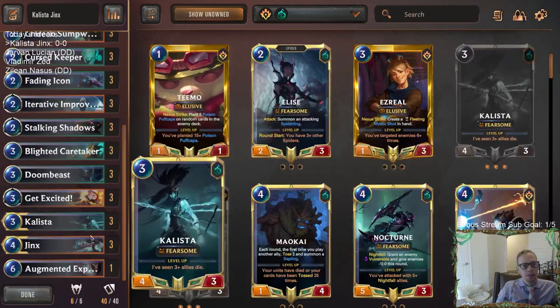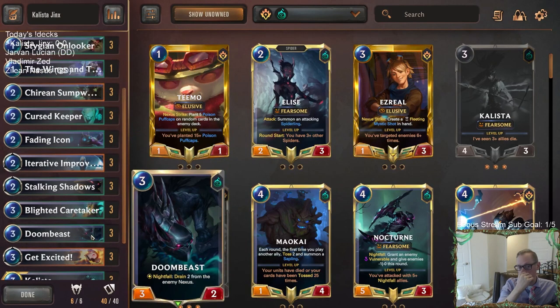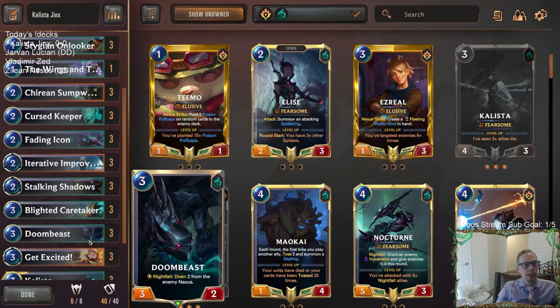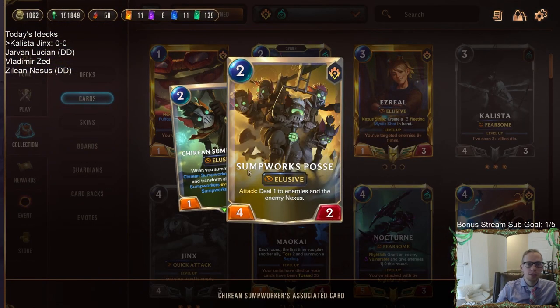Those two kind of go together, but we're also going to have a good amount of nexus damage because doom beast is going to be a big part of this - being able to drain the nexus and of course get excited. We even have like a third champion with Kyrian Sump Worker, because if you can get two of them and get the Sump Works Posse, you're talking about this awesome elusive attacker doing a lot of stuff.